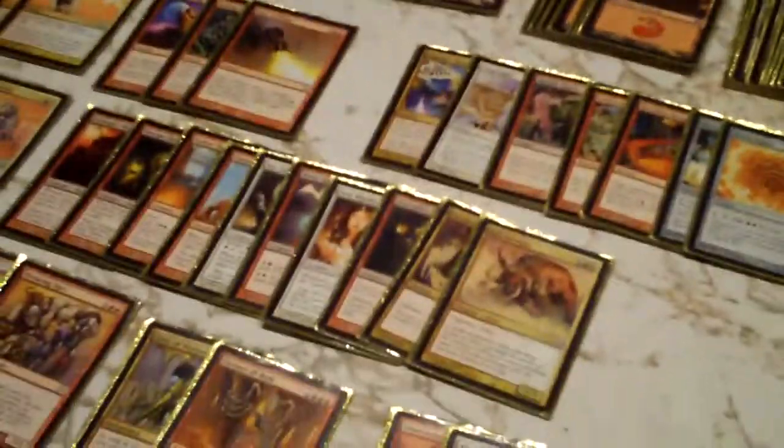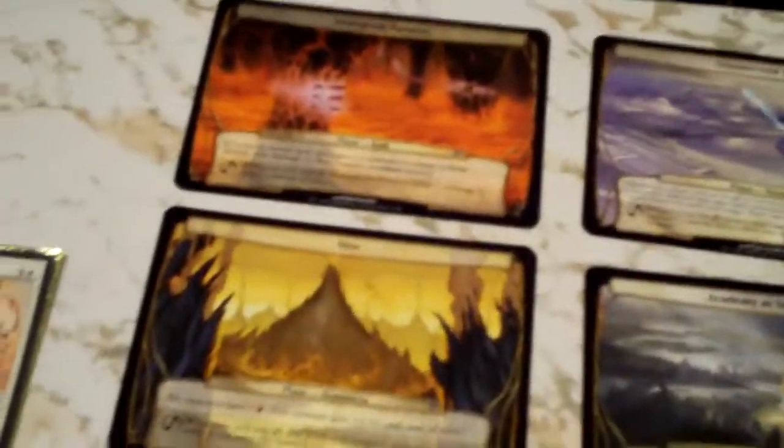The problem with Red-White in general is it keeps running out of cards, or its threats are easily dealt with. In the deck we have what's called Enchanted Furnace of Wrath, and then we have the Stronghold Furnace. Both work very similar to each other — that's kind of the role of the Furnace of Wrath in the deck.